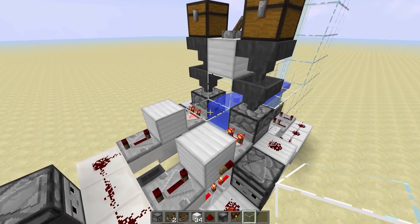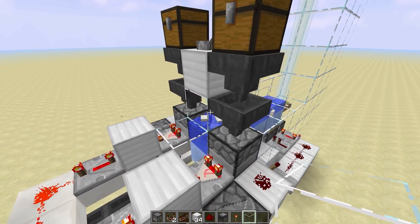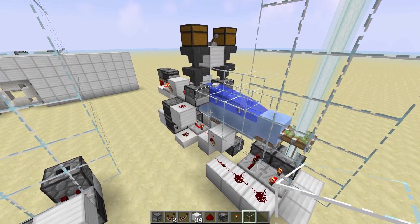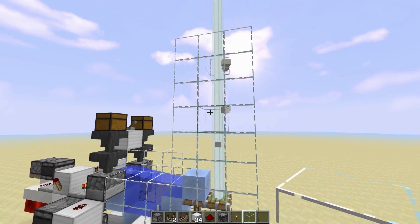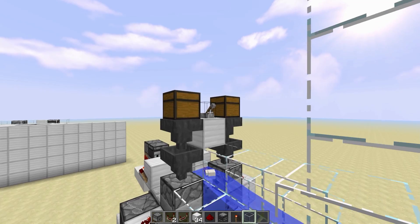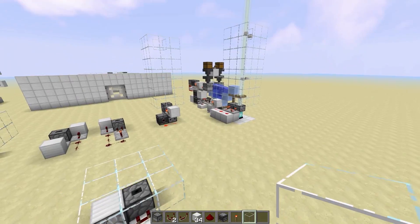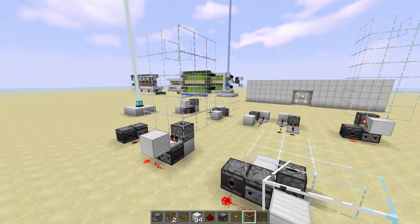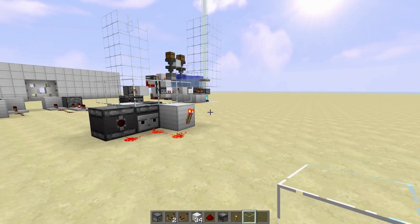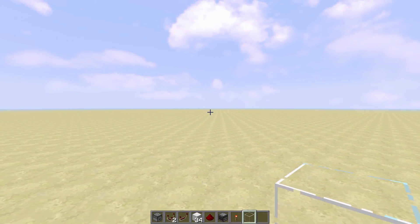If you want to use a piston design or handle an unlimited volume of items — where you can add two, three, or even four droppers — you need a much more advanced setup like this that uses pistons and stacks the items before sending them up. That should be going up tomorrow, and if it's already up you'll see the link at the end of this video.